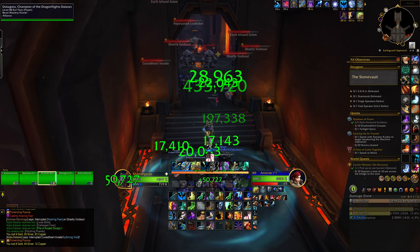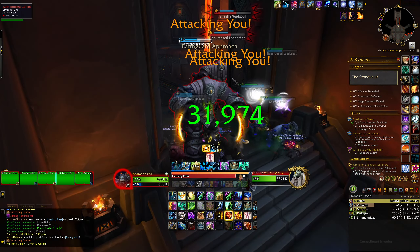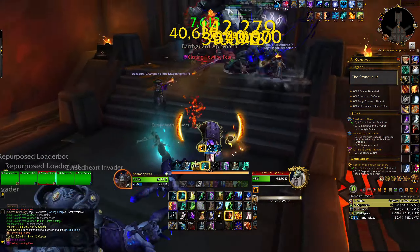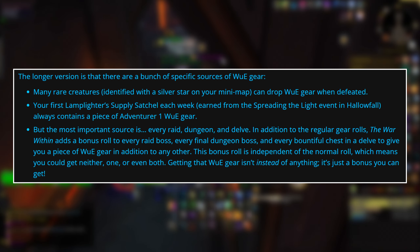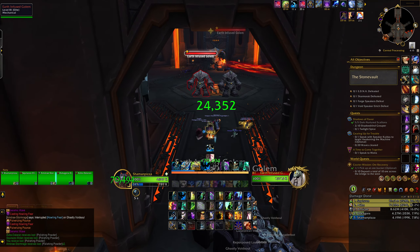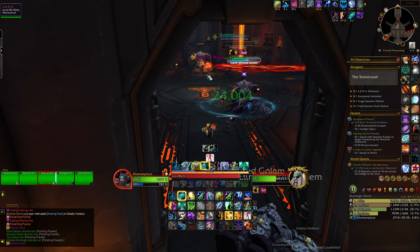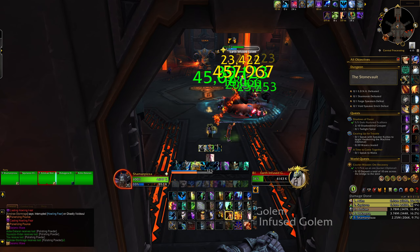Some of this new information makes this system much more interesting. First, they gave us additional details on how to get some of this Warbound gear. As you may have seen if you've been killing a lot of rares in The War Within, many rare creatures identified with a silver star on your minimap can drop Warbound gear when defeated. This is where a large chunk of the Warbound gear I've been getting has come from — many rares have a decent chance to give it, and most endgame rares, if they give you a piece of gear, it usually ends up being Warbound rather than bind on pickup.